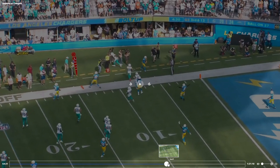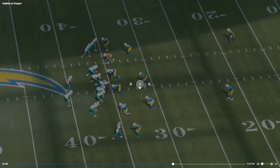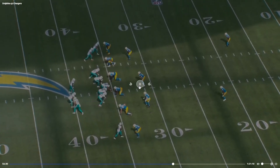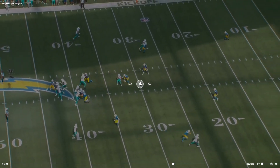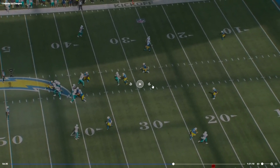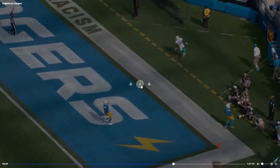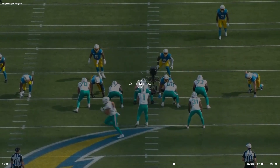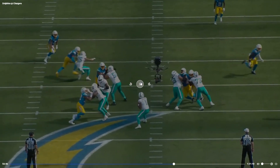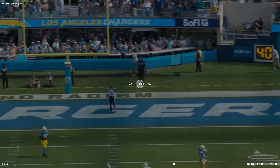Tyreek Hill again — press coverage. You gotta stop pressing Tyreek — well, don't stop pressing him because we're just going to keep exploiting it. He's already several yards ahead and it's a beautiful throw too. Let's look at the offensive line — beautiful pocket. The offensive line played great all game; I hope it continues.